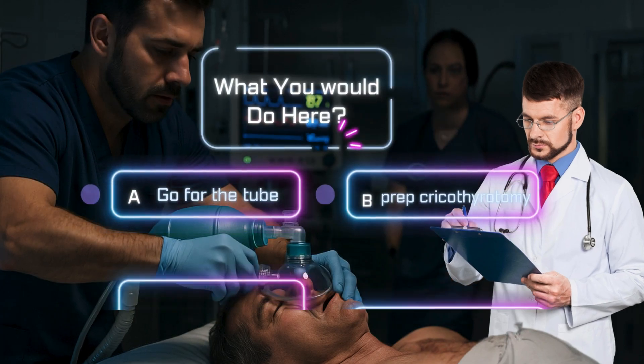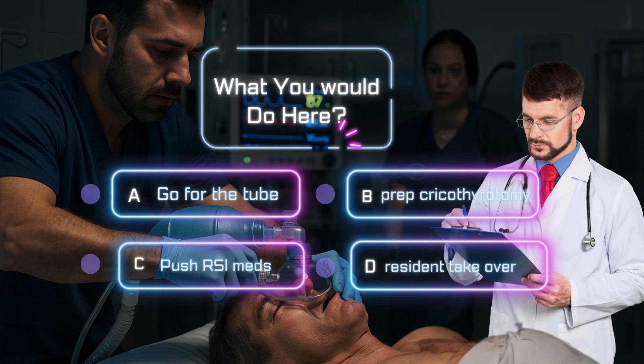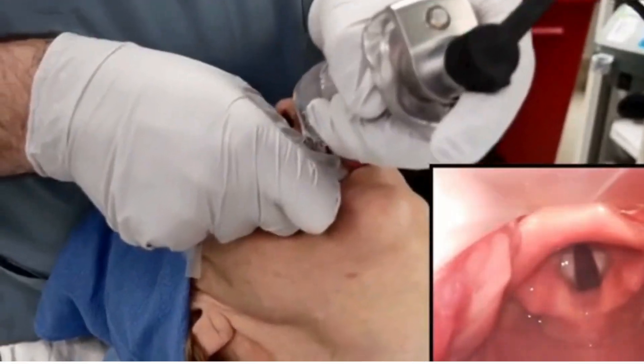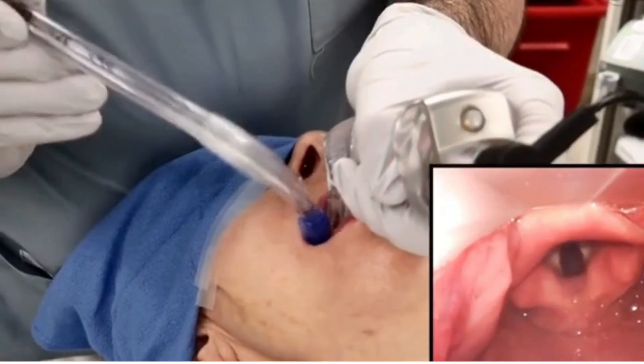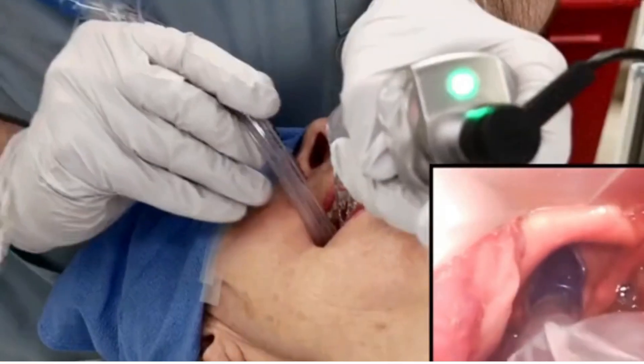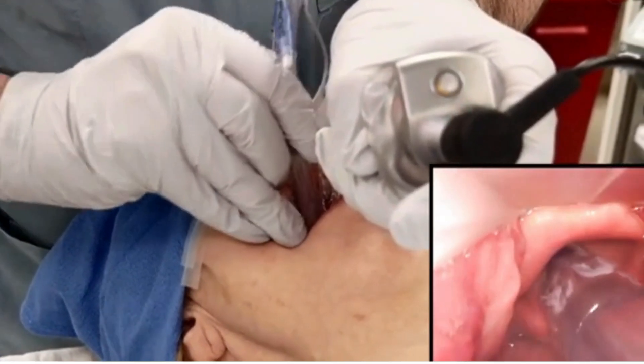One last time — what do you do? A) Go for the tube. B) Prep for cricothyrotomy. C) Push RSI meds. D) Step aside and let the resident take over. Let's be real — D sounds safe, but you've already been managing this airway and you're already leading. Now's not the time to step back. C, RSI can help, but only if you're fully prepared with your gear and plan in place. B, prepping for a cric might sound extreme, but thinking ahead in a worst-case scenario is never wrong. A, going for the tube if you're trained and ready is the move. You go in, you see the cords, you pass the tube, the bag inflates, the chest rises, sats hit 97. You just saved the airway. But if you had hesitated, if you'd waited for someone else, if you'd second-guessed what you already knew — you'd be running a code right now.